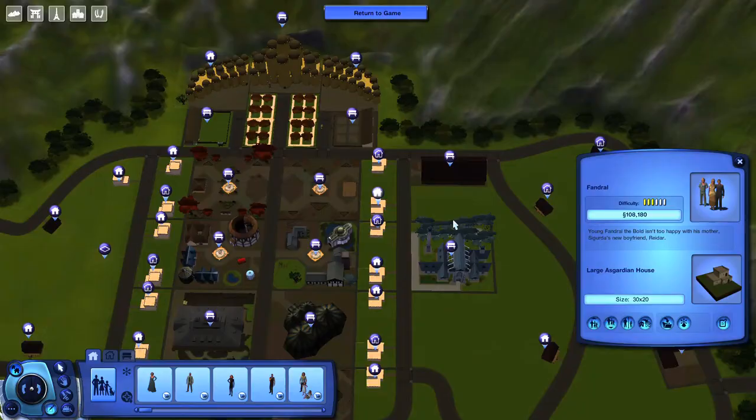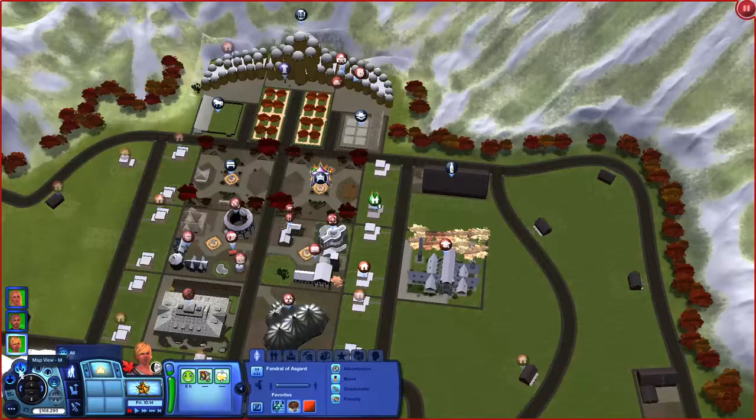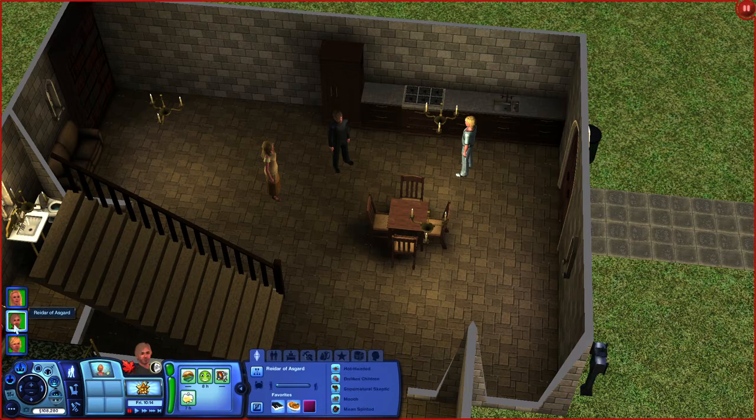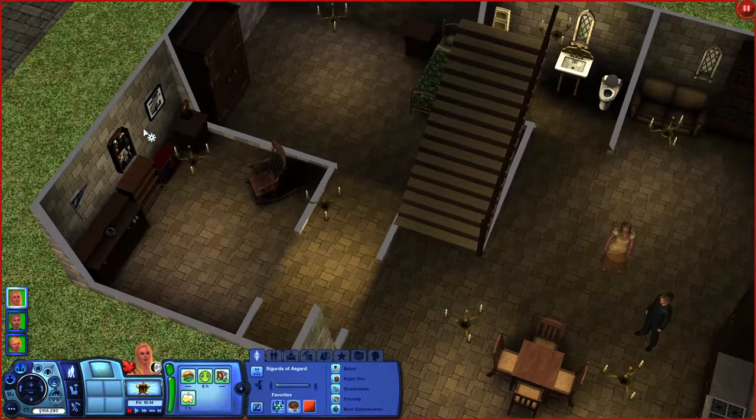Next we're going to meet Fandral and the somewhat less responsible adults I've designed for his backstory. He's got a single mother and she's got a boyfriend who's a bit of a layabout. That's not a knock against single mothers — this particular fictional one just happens to have terrible taste in men. Half the point of the Sims is the character drama, and Fandral's prospective stepfather is definitely a source for that. Just look at this little man cave he's gone and set up in his girlfriend's house — it's not even his house.